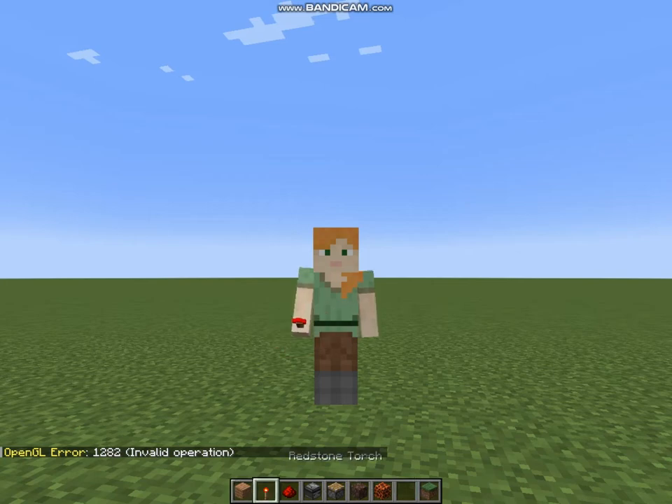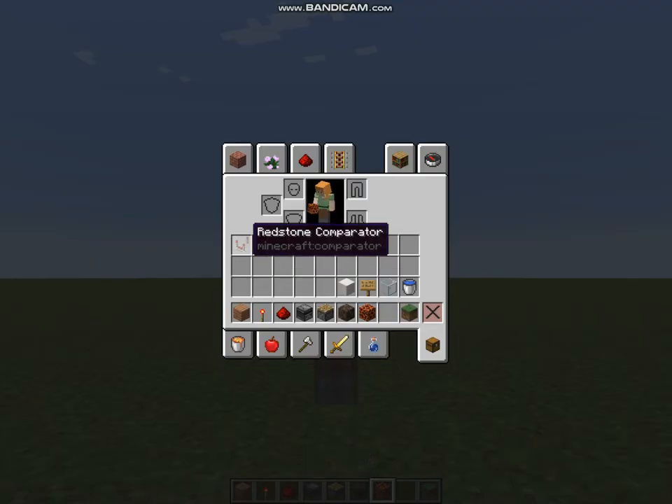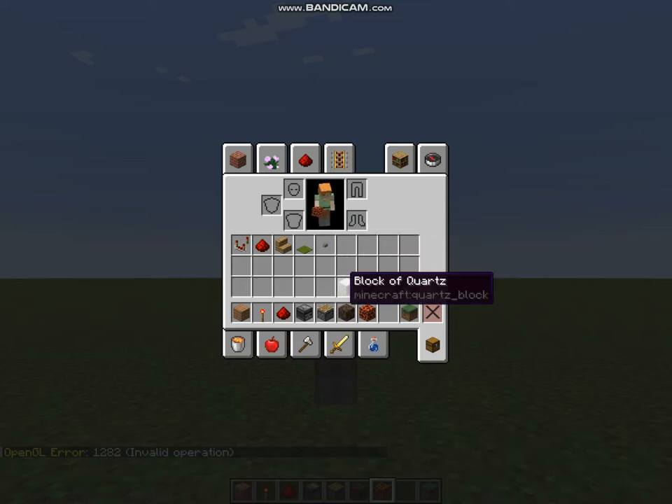Any block, redstone torch, redstone dust, observer, piston, soul sand, magma, redstone comparator, oak stairs, green carpet, button, block of quartz, sign, glass, and water bucket.